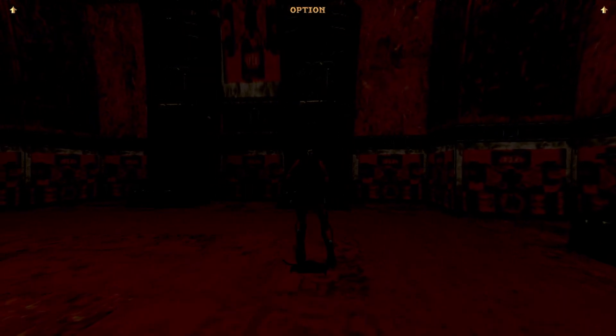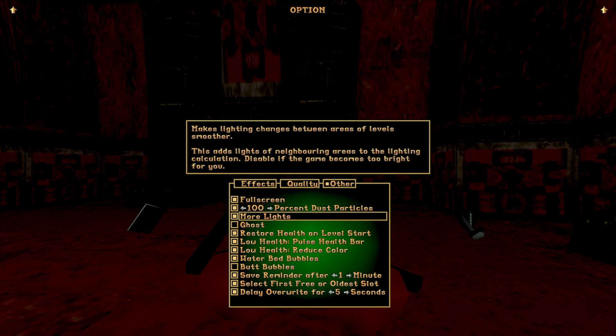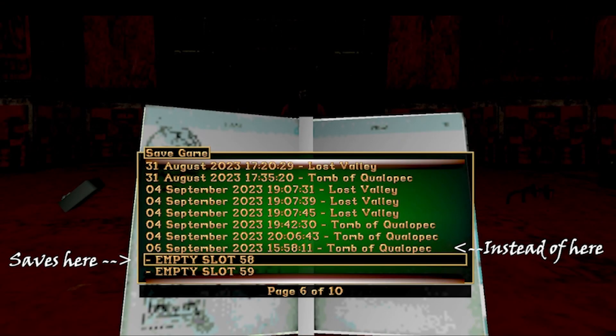Preferred save order. If you don't like to save over old games, or have a chance of accidentally overwriting a previous save, when the box is clicked, the save slot will automatically jump to the next free slot. This way, you don't accidentally overwrite the save from the previous line.